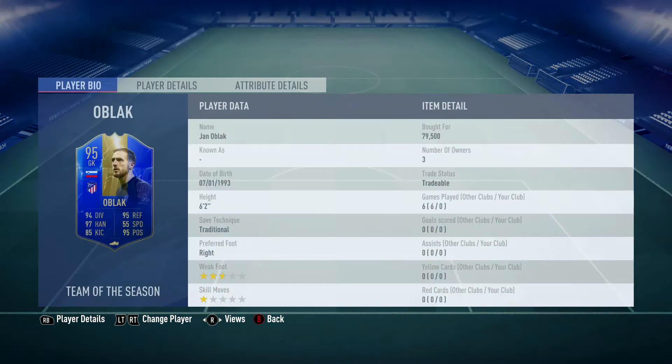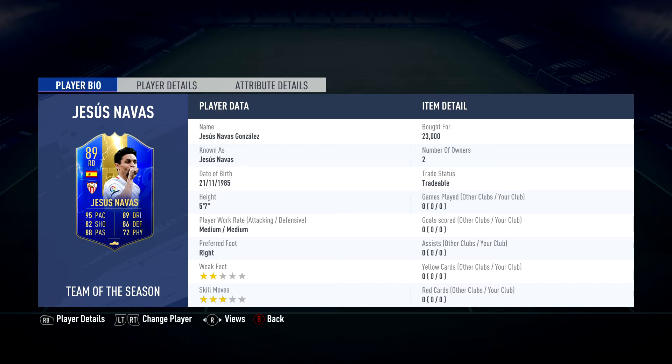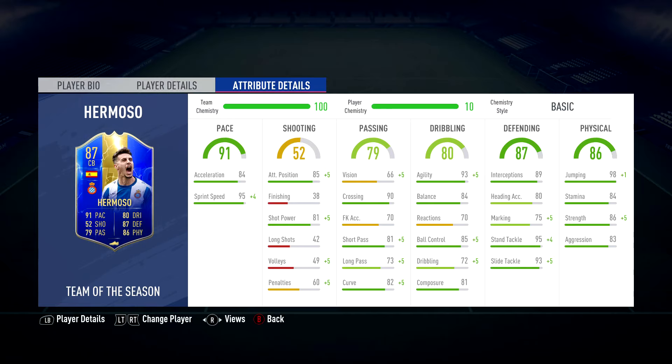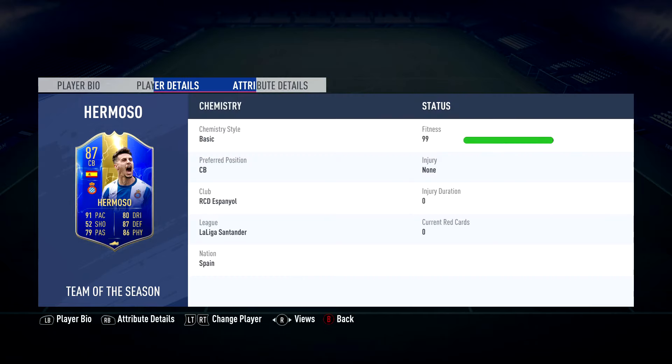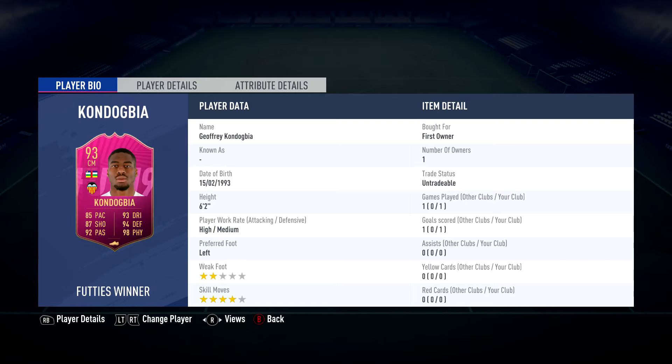First up in goal we've got Oblak for just under 80,000 coins. Then we've got Jesus Navas for 23,000 coins, Jenny for 37,000 coins, Hermosa who is an untradable card — looks pretty beastly, 84 stamina, 98 jumping, very very good stats for a cheap beast. At left back we've gone and bought Jordi Alba — it's obviously between him and Marcelo — 231,000 coins. Then the beast Kondogbia, available from weekly objectives this week.